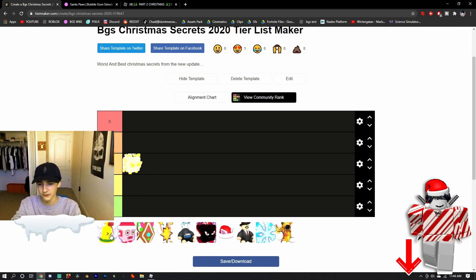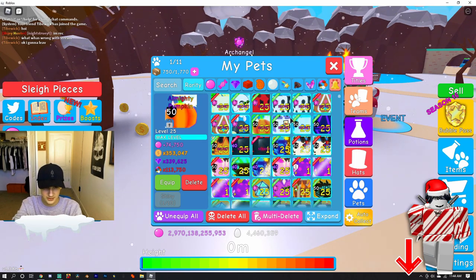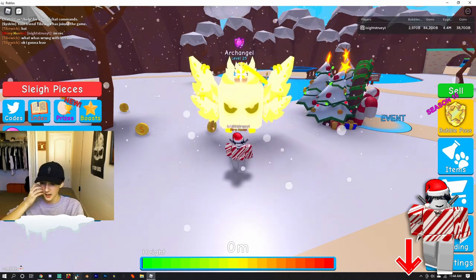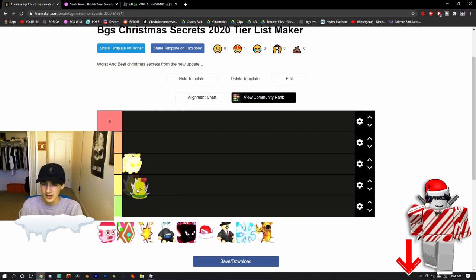Next we have the Christmas Bell — or the Chrysler Bell as I like to call it on stream. I traded for one today but don't have one in my inventory at the moment. The secret's okay, but the value is really bad right now. I'll put it in D tier. There's another secret I'll also put in D tier, but we'll see it in a sec.